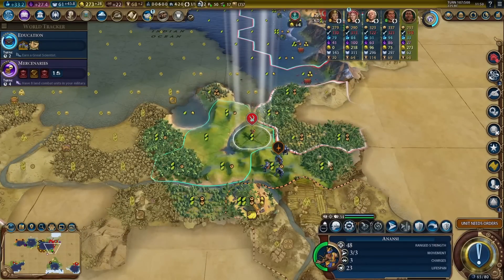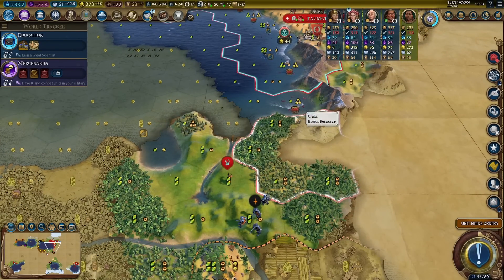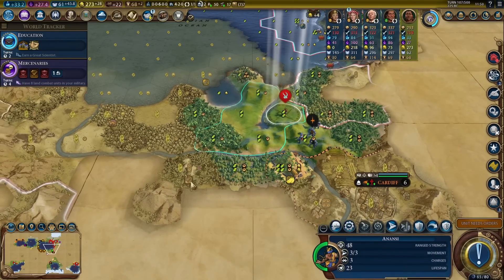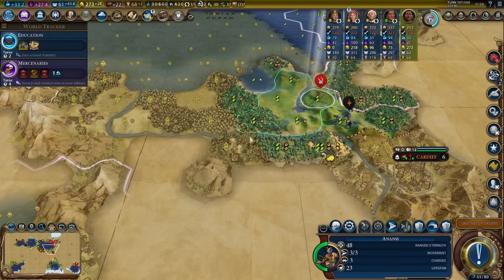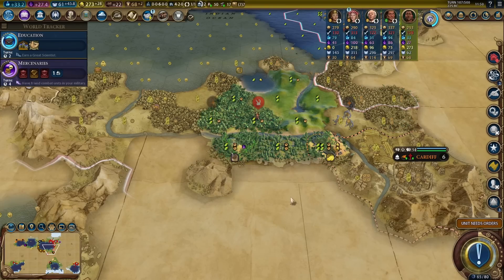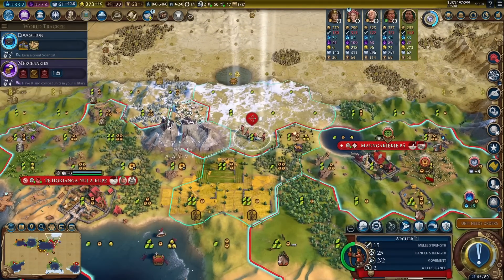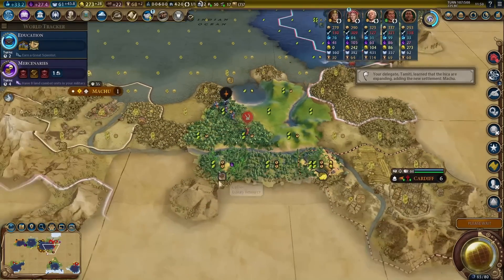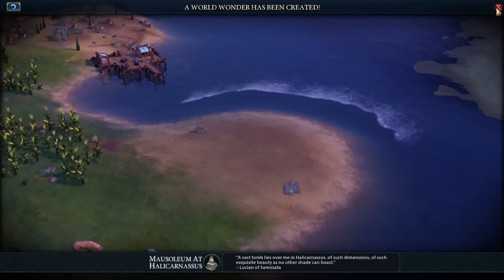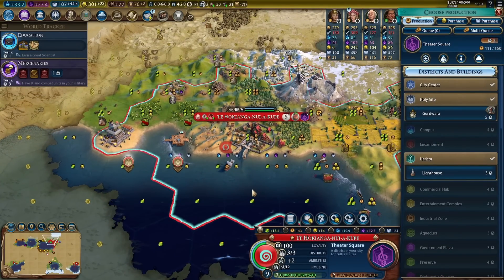We got three more charges here — I could remove the fish and the crabs, or remove the coffee. Again, just to deprive the AI of the luxuries. We still got 23 more turns on Anansi — we don't have to rush that much. I just have to get here with one charge left before he's gone, and we have plenty of time. So let's just remove this coffee. There's the mausoleum — very nice. I love that wonder, easily one of my favorite early game wonders.